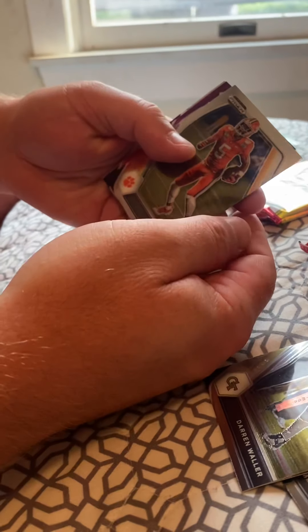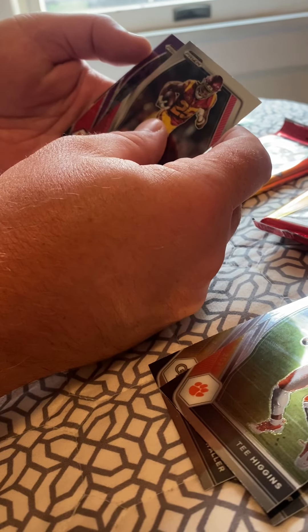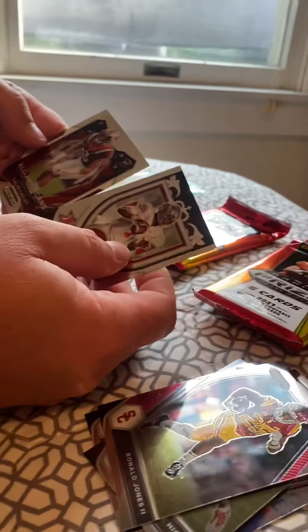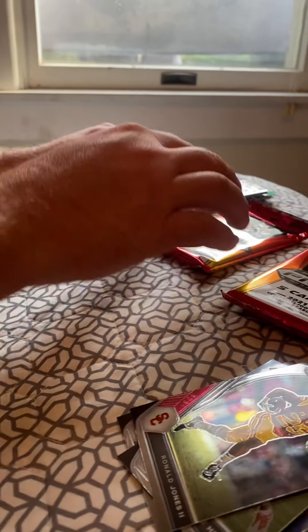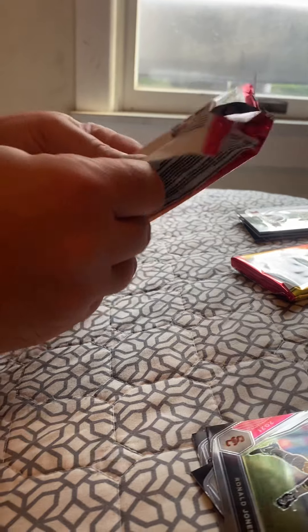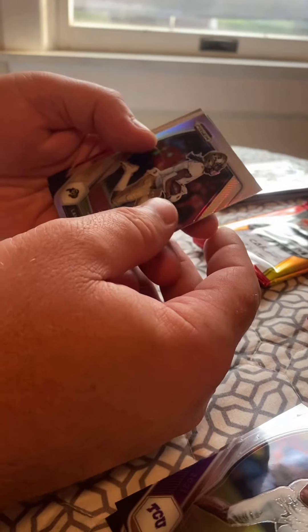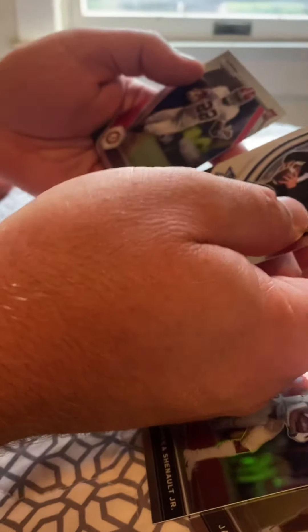Next one — we have T. Higgins, and there's a purple card in this pack. Ronald Jones. Marquez Stevenson — he's a rookie. Aaron Rodgers, Jalen Reagor, Lobisca Chenault, a Zach Wilson Crusade — very cool — and a Najee Harris.